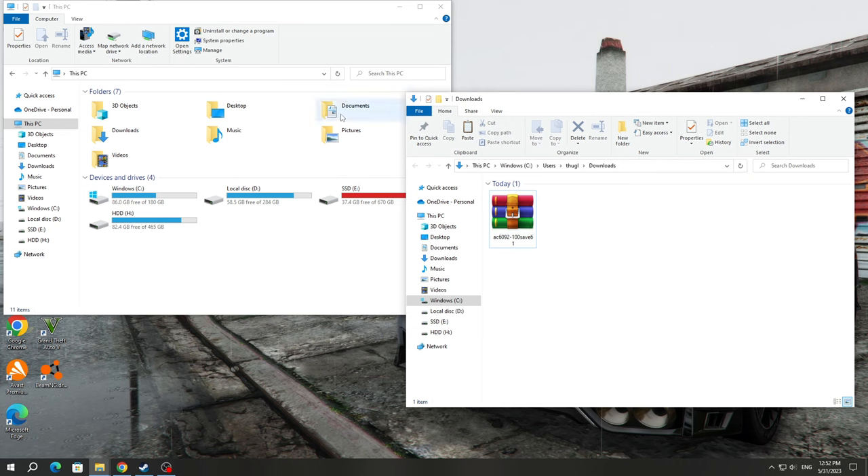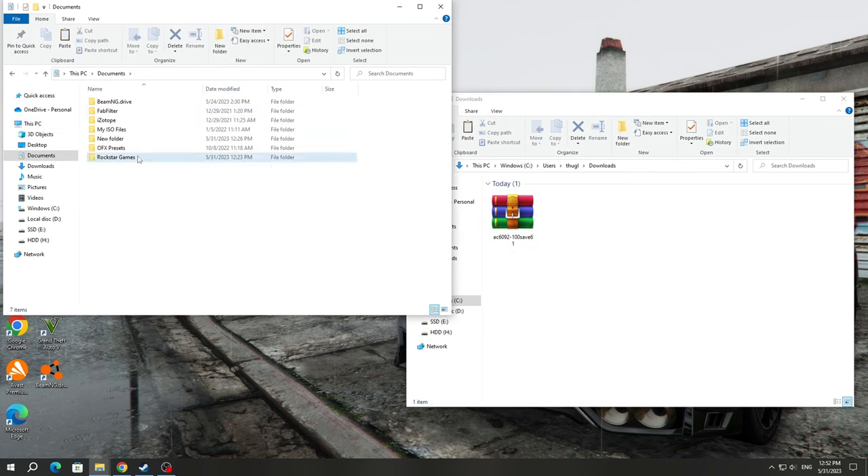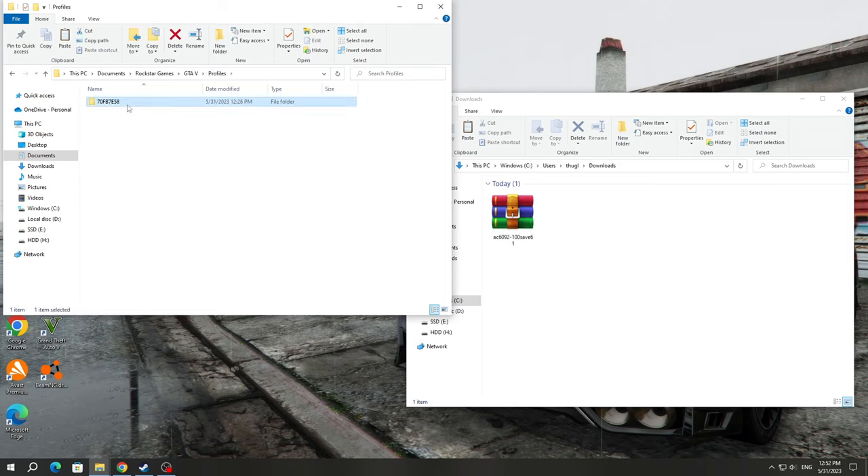After downloading the archive, you need to open the Documents folder. There you need to find the Rockstar Games folder. This folder contains the GTA 5 folder. Open this folder and open the Profiles folder. In this folder, you will see a folder with a number — this is your profile folder.